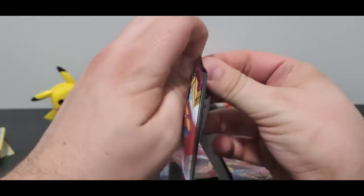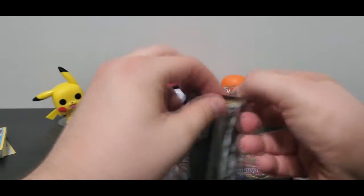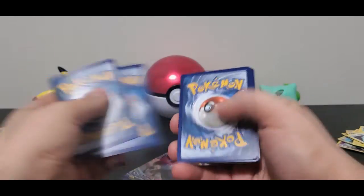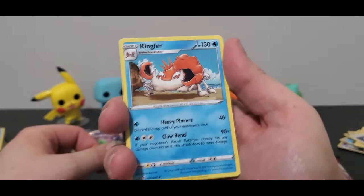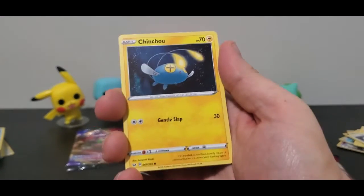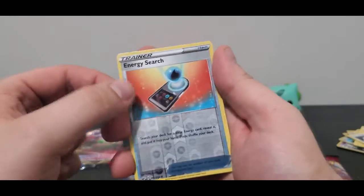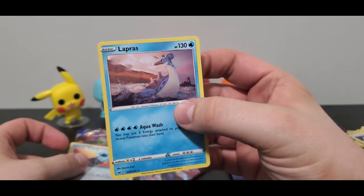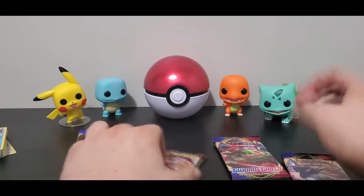Let's open up a Zacian. This one feels a little looser — maybe there's a holographic in this one. Mincino, Psychic Energy, Farethorn, Crushing Hammer. Oh — we have not seen the Kingler yet. Reminds me of an old Batman comic artwork from back in the day. Mincino, Chinchow, Croagunk, Galarian Meowth, alternate art Scorbunny, another Reverse Trainer card. And we haven't gotten this Lapras yet — non-holographic Lapras rare. You can see little rocks in the background — he's just frolicking.